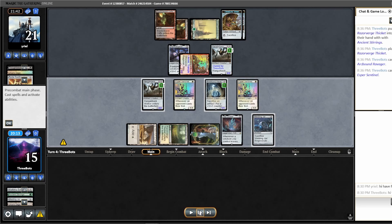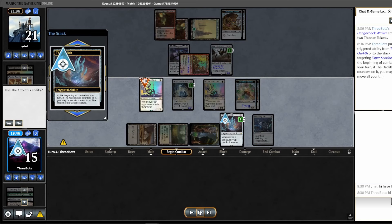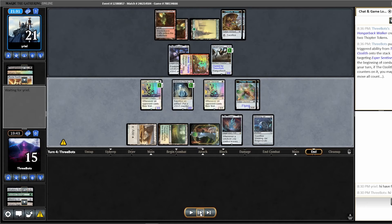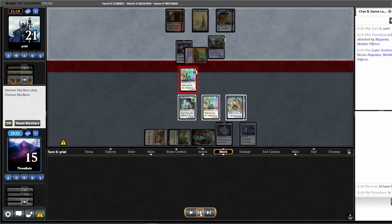We get to resolve our Arcbound Ravager, which is a really powerful thing to have, and now with two Sentinels in play we're just going to be drawing a lot of cards. I decide to sacrifice the Hangarback here to put counters on the Ozolith. I have the read that they don't have two removal spells — they might have one, but I have the Welding Jar in play. This way we get a three-power Esper Sentinel, which is usually enough to outgrind a grindy deck since we're drawing a card off of everything they play.